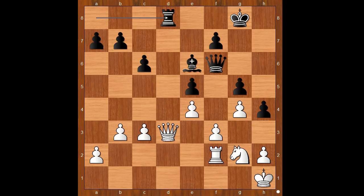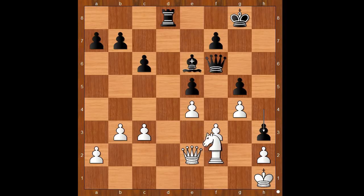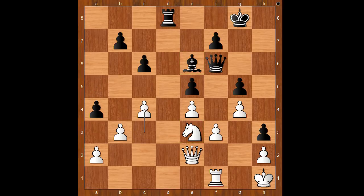Rook to d8, attacking the queen and controlling the open file. Queen to e2, h3, knight to e3, a5. The fight on the queenside will favor the bishop over the knight. Rook to f1, a4, c4, rook to d4, knight to c2, rook to d7, knight to e3, queen to d8, rook to d1 — fighting for the open file.